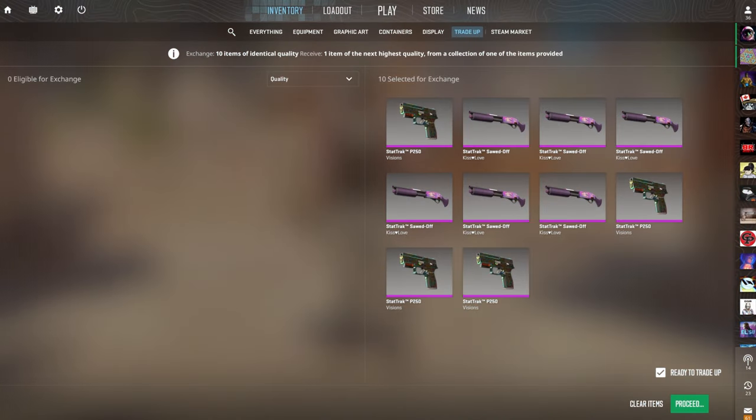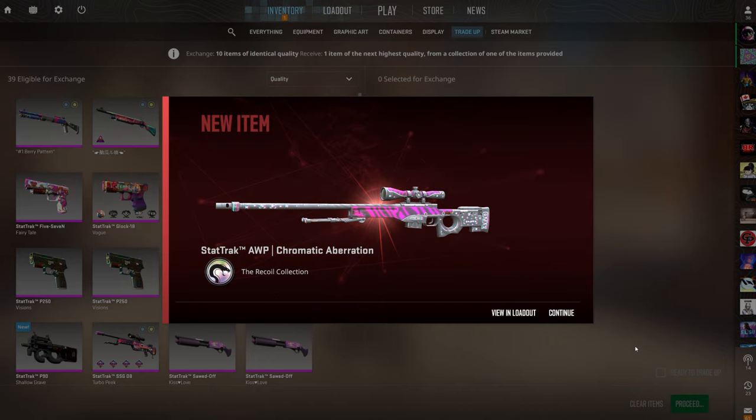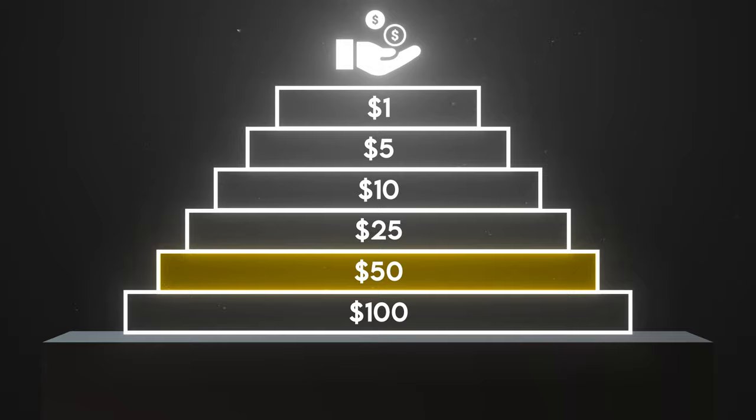We missed the first 50-50, so hopefully that means we'll hit this one. Show us the Printstream for $55 of profit right now! 3, 2, 1 — Printstream! Brother, what is this luck? Honestly, I hope this just means we're hitting both of the $100 trade-ups. Gaben, show us the luck.